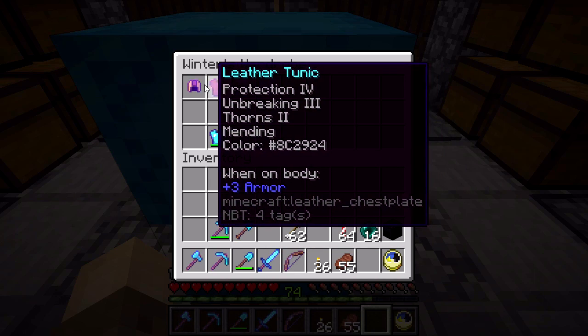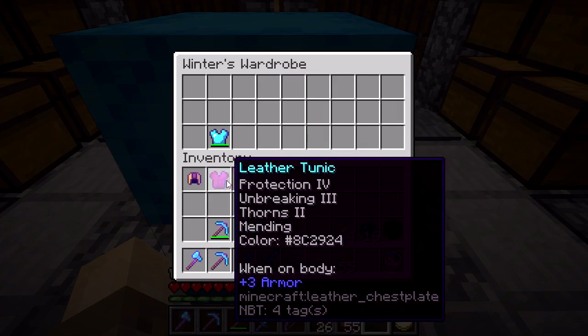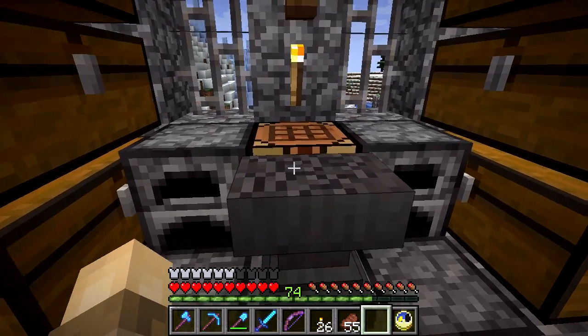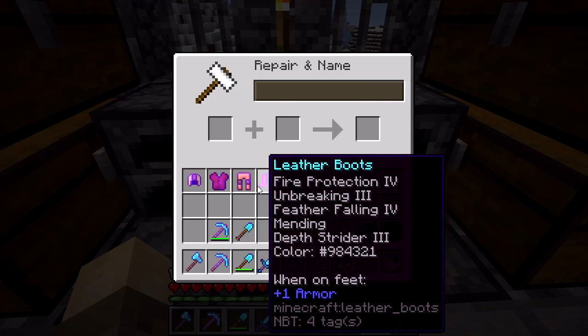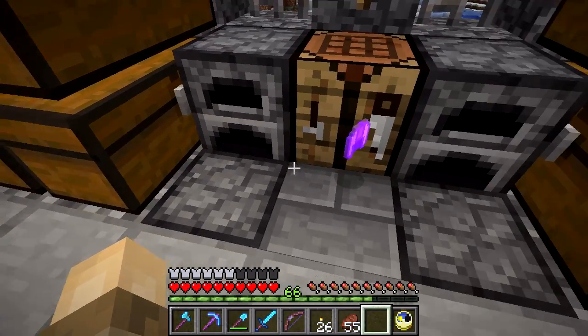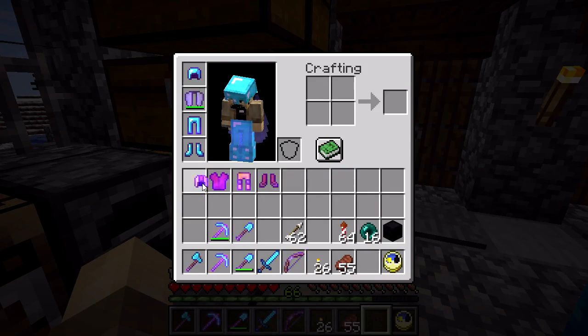Actually, should I rename this? Can I? Let's see if I can rename it. This is going to be my suit for the nether because it has like colors — red and orange and that. It doesn't look very nice because of the enchantments, but I want to leave those enchantments there. So let's call this... heat cap. Oh! My anvil just went away, but it got named.